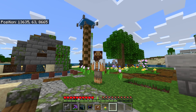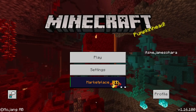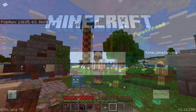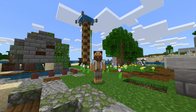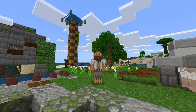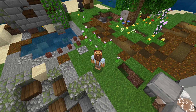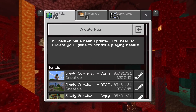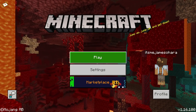This glitch actually got patched in the 1.16.100 version of the game. And me being me, I decided to do it after it got patched. At the point when I really wanted to do the glitch, I was actually living here on my island survival getaway. But if you load your world in the latest version of the game, you cannot take that specific world back into previous versions.